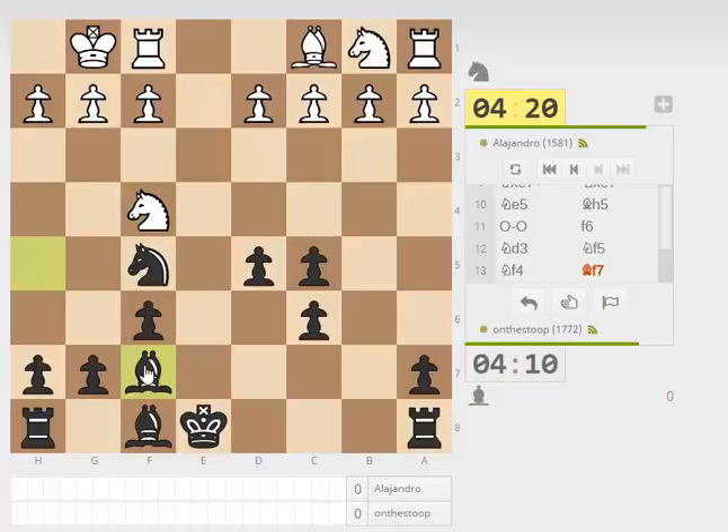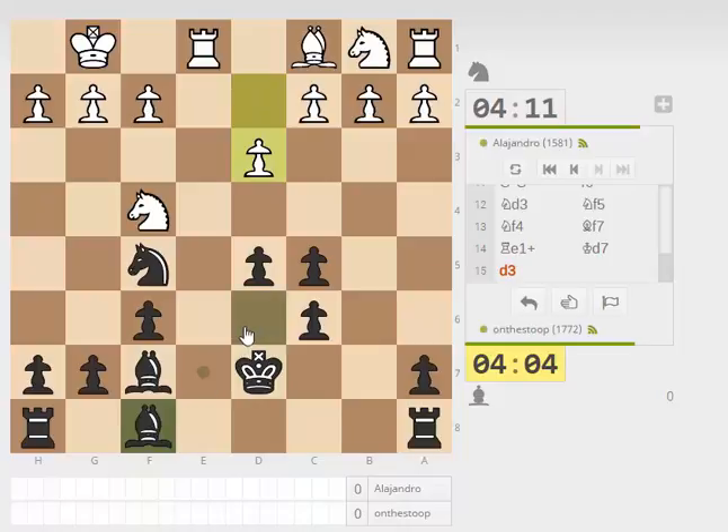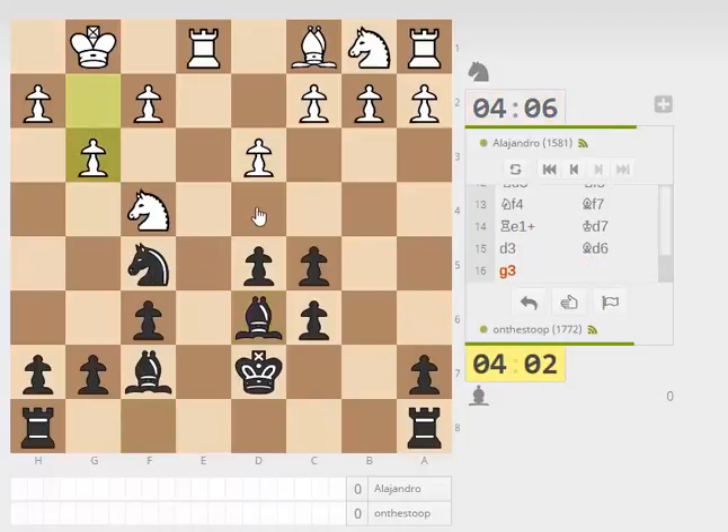Now we've got Bd6 coming with tempo — there's a check there. I think we can just pop our king on d7; I don't think he's in any danger there, we've got lots of pawn coverage as well. So Bd6 playing. Now we may as well get on this and just look at the knight anyway. And then we're coming in with knight d4 — knight d4 now looks kind of interesting, let's play that.